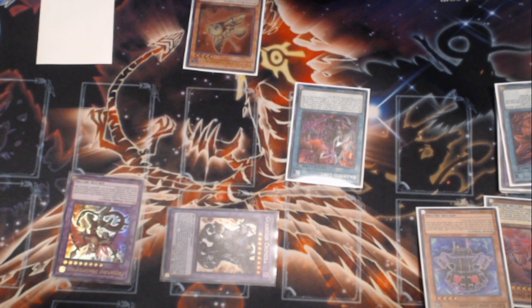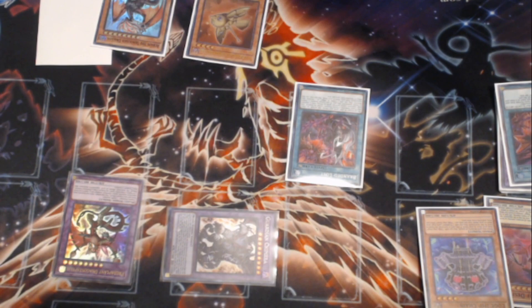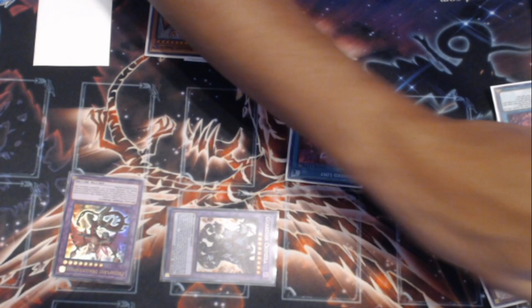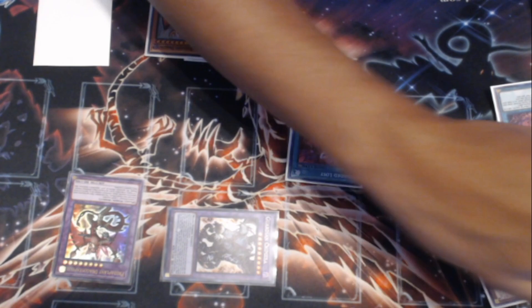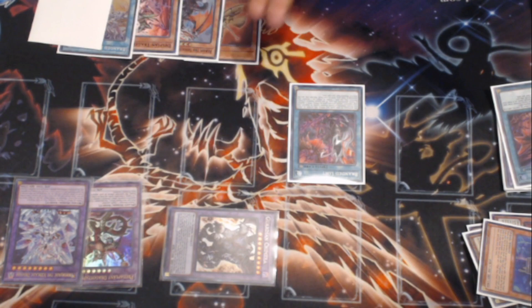We're going to resolve Branded Lost — your choices for this exact situation would be Albaz or Albion. In my opinion, I'm going to take Albion because I want to see two cards during my turn, going for an extra draw. Ad Libitum is going to target the Mirror Jade to Special Summon that back, and then Guardian Chimera is going to resolve. We're going to draw two — it doesn't matter what the two cards are — and then we're going to pop a card our opponent controls.